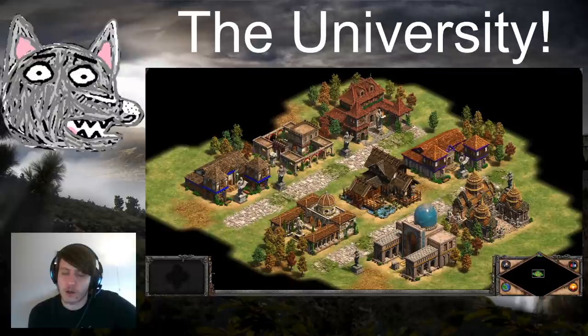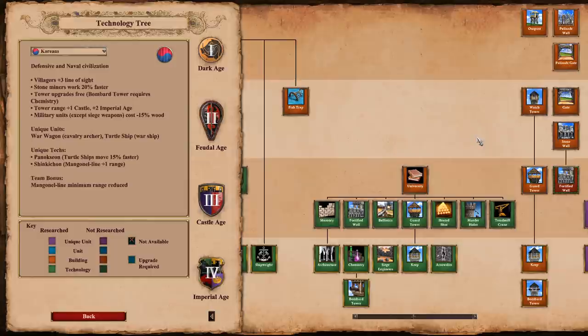Hey guys, what's up? Something a little different for the video. The university is kind of an odd building in the Age of Empires world, as it and the blacksmith are the only two buildings that just research upgrades and don't make any units. The blacksmith upgrades are not only very important, but it's pretty obvious what they do. A lot of the university techs definitely fly under the radar - it might not be clear just how good they are and what situations you want to grab them. So that's what this video is for, so you can do some learning at the university. Let's dive into it.